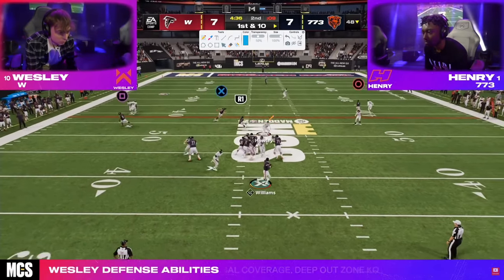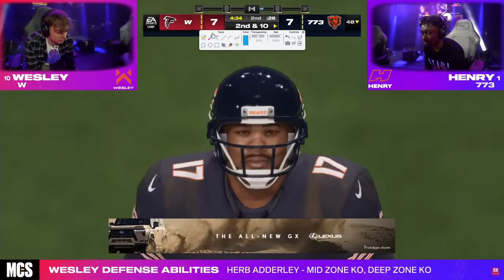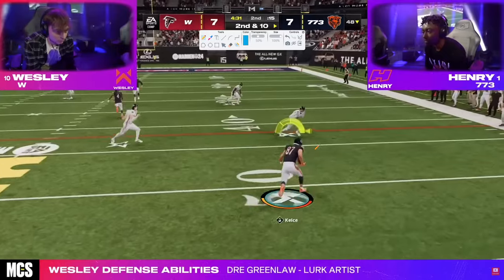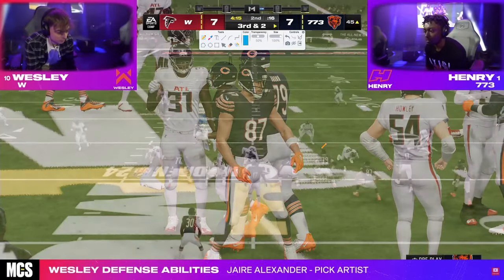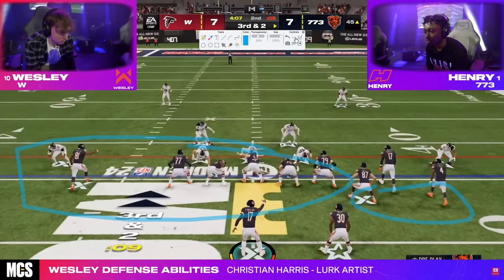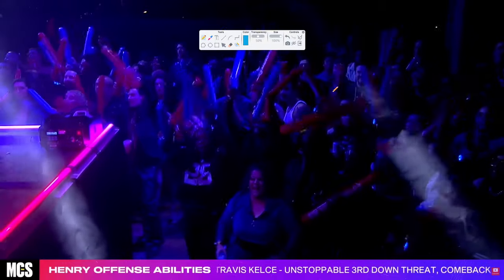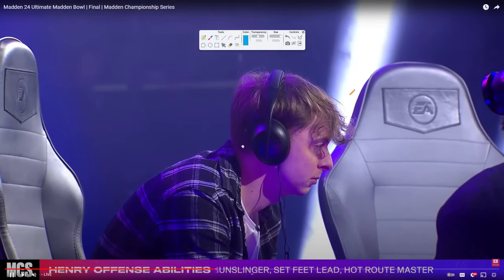Henry gets the ball back in not terrible field position. With four minutes and 34 seconds remaining, it's important to note that Wesley will get ball at half. Henry loves this curl flat play — we're going to see tight end corner, probably double corner. It's really fascinating how much less people are calling double post specifically, and how much the main game is being played in this formation. Bubble screen, runs the ball, jukes out of there and almost scores. This is probably Henry's worst moment of the game.